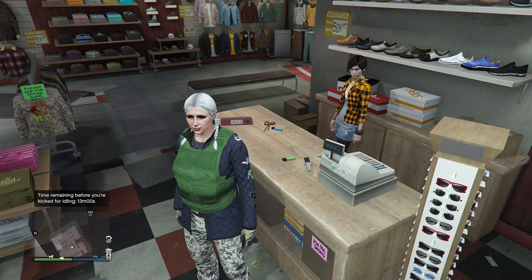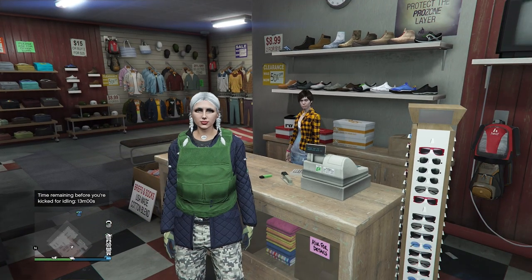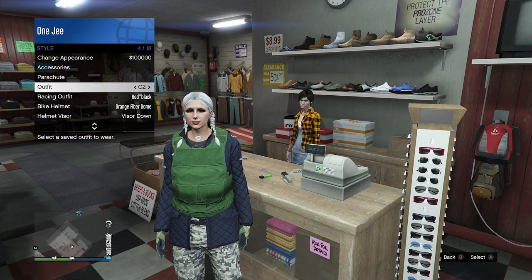Now I'll show you C2 like this, C21 like this. We're done with C1 and C2, but now I'm going to put on pink jerseys.